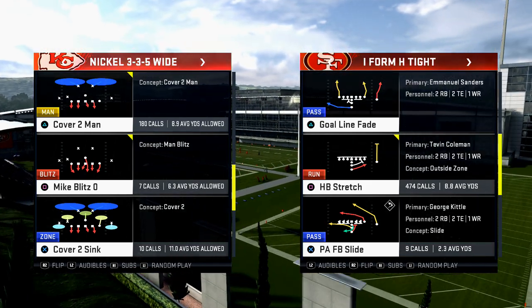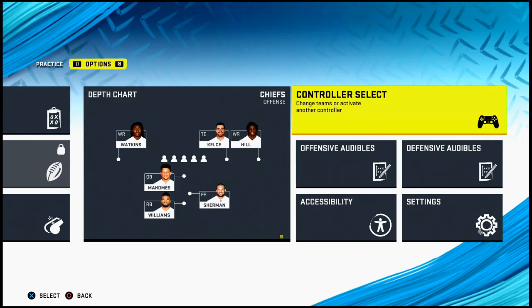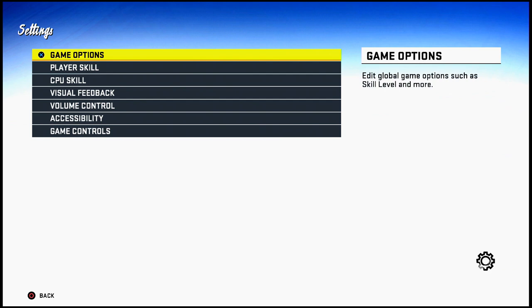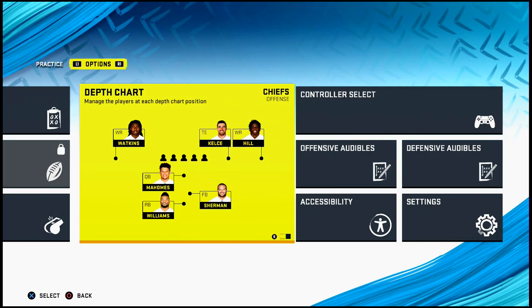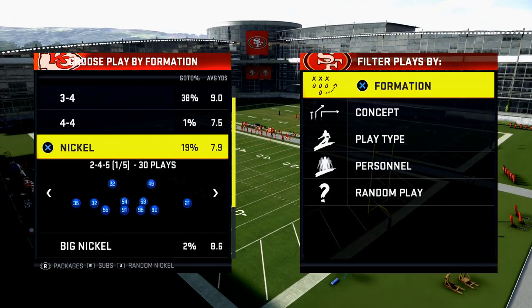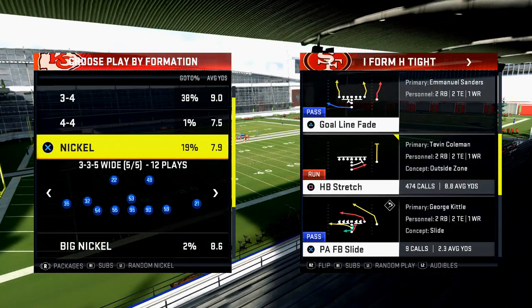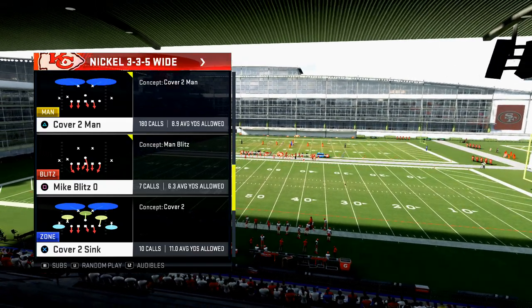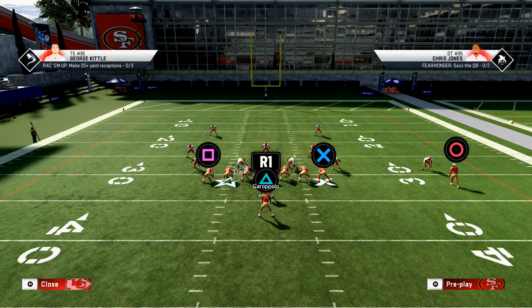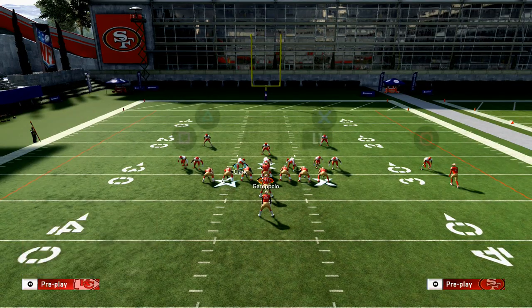When running this specific defense for run defense — not pass defense — go into your settings and turn auto flip on. You can also do that in your pre-snap coaching adjustments mid-game. When I think they're coming out in a heavy run set like I-form tight, I'll come out in 3-3-5 wide with auto flip on. The best run in the game is the I-form tight stretch combined with the I-form tight dive, and this defense locks up both. You want press coverage, play over the top so you don't get burned deep, spy your safeties, then crash your defensive line down and use the middle linebacker.